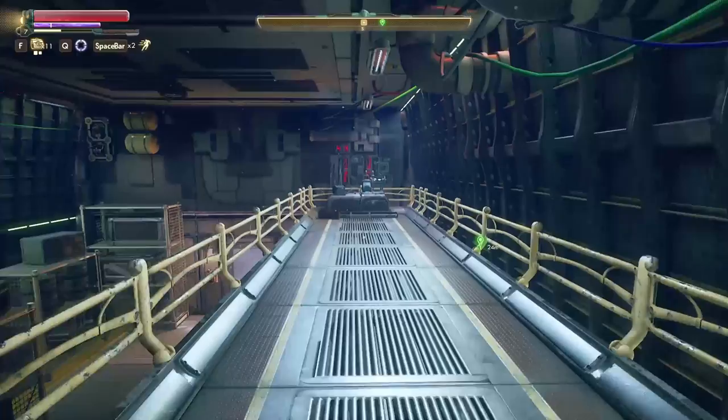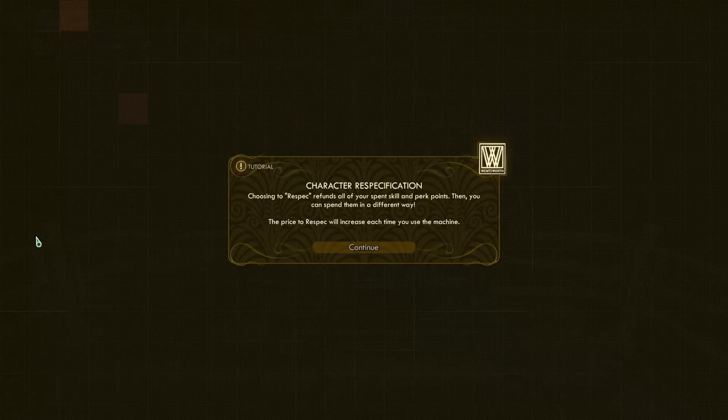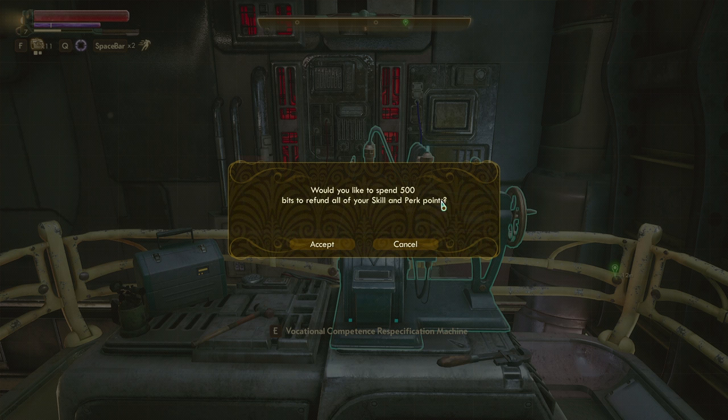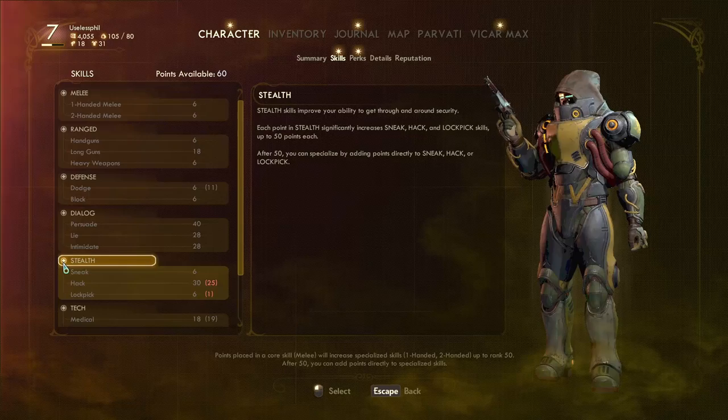The fourth tip is how to respec in The Outer Worlds. The respec station is located on the Unreliable — that's your ship in the game — in the storage bay, on the upper gantry on essentially the second floor. In order to respec, it will take a small outlay of bits: 500 to start with, though that number does increase with subsequent respecs. It is important to note that respec-ing resets your skills and your perks, but it will not reset your stats, so things like Strength and Intelligence will not be affected.